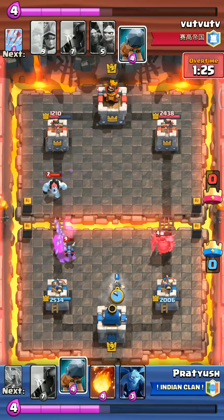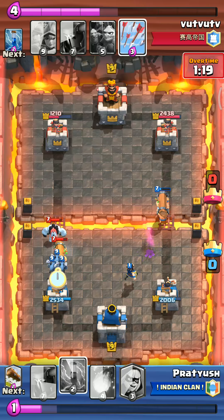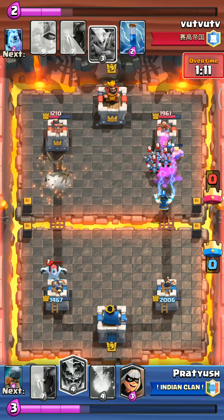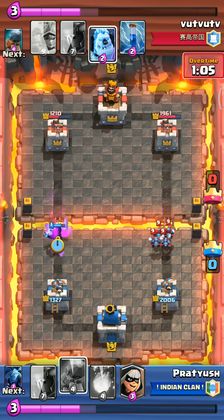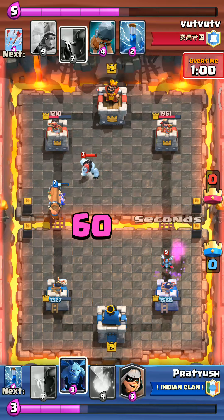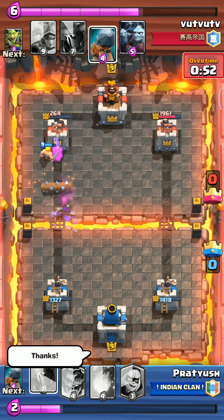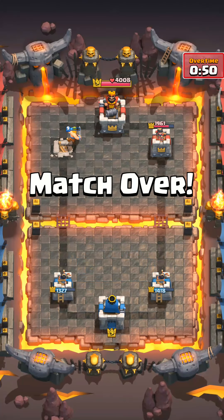Boom on the left - his goblin gang did some good job. I have to take care of this pekka as well. The battle ram on his left - it locks on, no worries, the log will take care of it. I'm not worrying about those minions, I'm concentrating on the left side. The goblin gang goes down and the battle ram - he's got the zap. He did a mistake here - he put down the zap instead of the pekka. Good game.